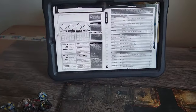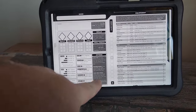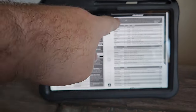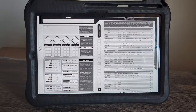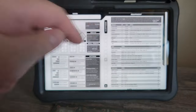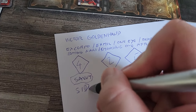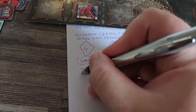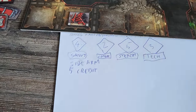That's enough for character creation for now. This is a reference for the actions you can do in the game — we'll cover that later. This is the list of all the gear, weapons, and cyberware you can buy. The important thing is that you always start with a sidearm — that's my go-to weapon for free — and you always start with five credits.